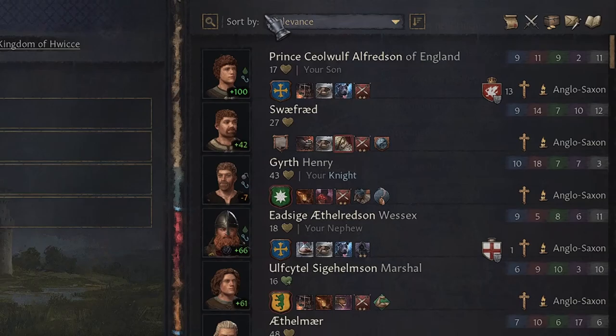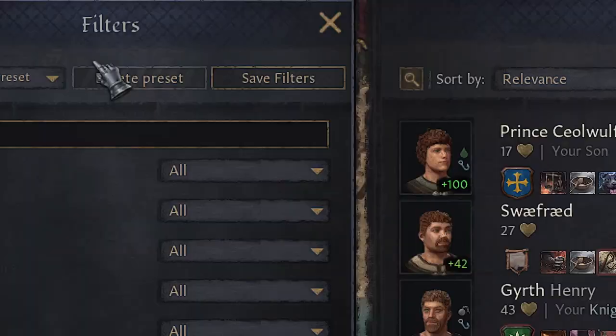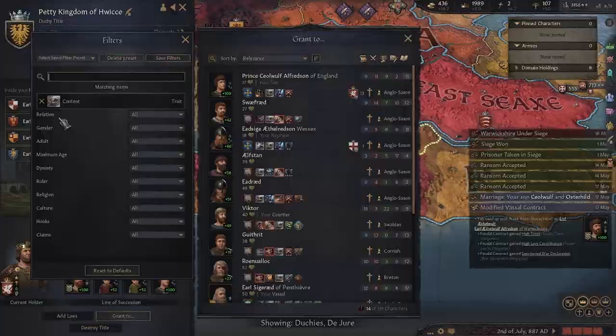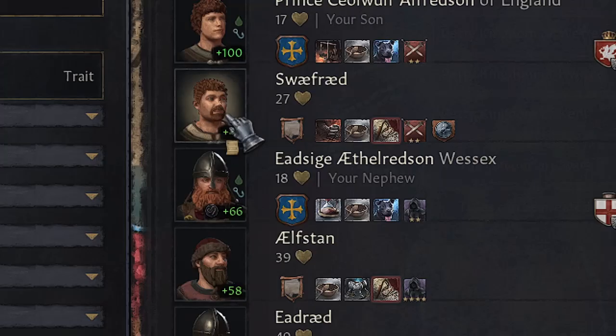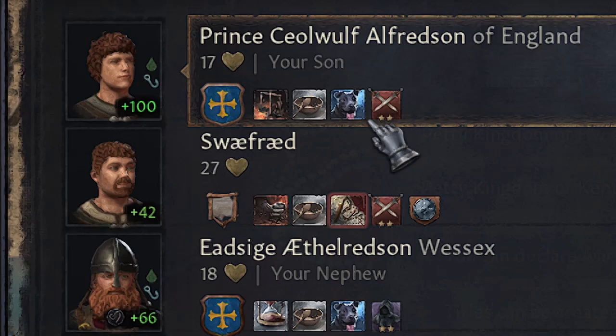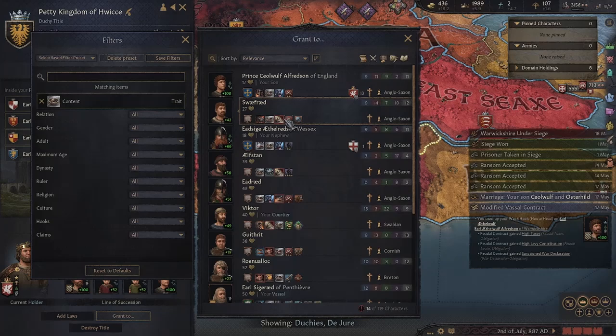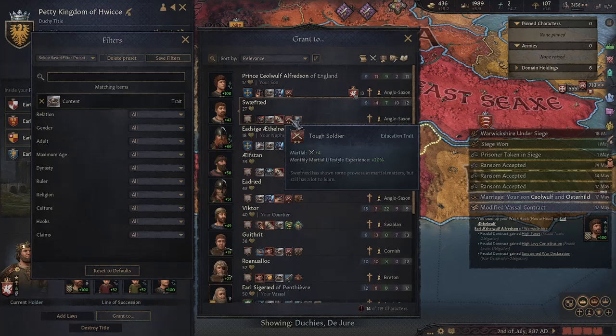If you click 'Grant to,' you get the candidates. Who is the best candidate? Usually early in the game it will be advisable to get a patient or content vassal, and these should be your best candidates — content people who are usually never going to revolt against you. All of these are good candidates.